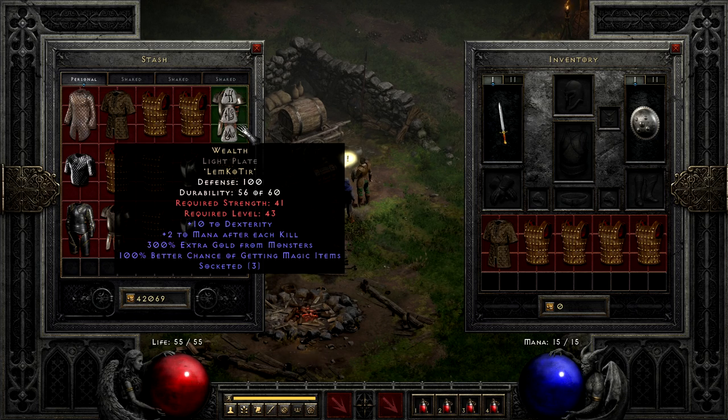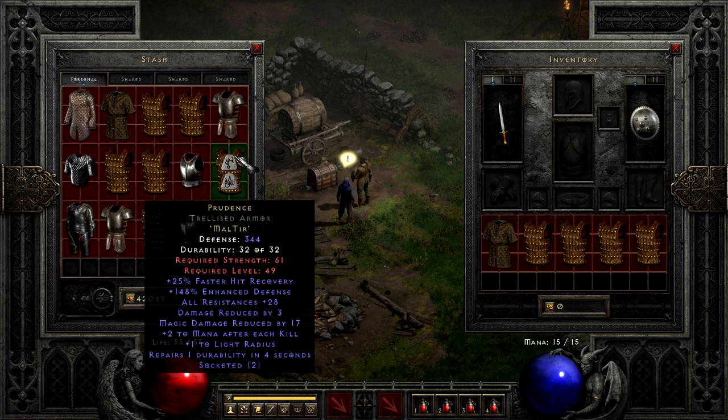Something a bit more balanced, simply because it's relatively cheap taking only Mal and Tir, is Prudence. This is an armor I generally use more when doing solo self-found early on, than necessarily something I would make for an account where I'm sharing gear. It is pretty much the definition of okay, with some faster hit recovery, resists, damage reduction, mana per kill, and a nice perk that lets you use it in ethereal armors for a little extra defense — the auto repair. Is it going to win any awards? No, but it's also not going to hold you back from making too many other runewords for your non-armor slots.